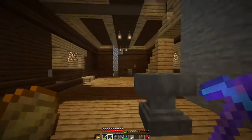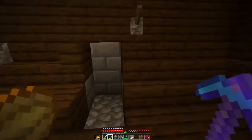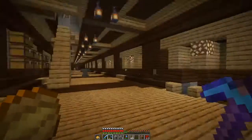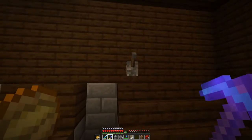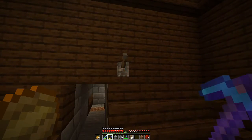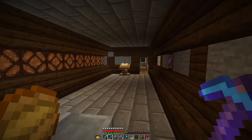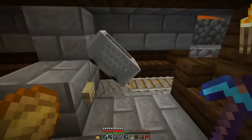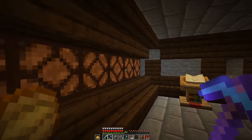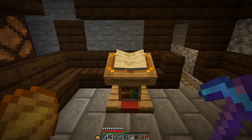On a completely separate note, I noticed a lever here. I built the whole place, but this lever just happened to be here, so let's see where it leads. Ooh — a room! With a mine cart, lights, and a lectern. Let's see what it says.